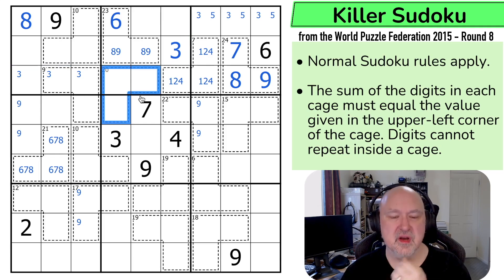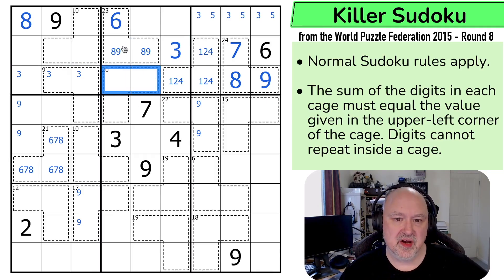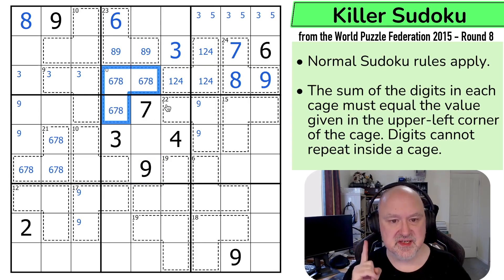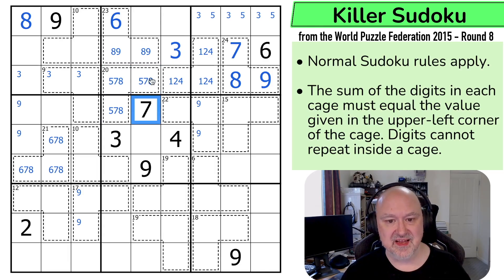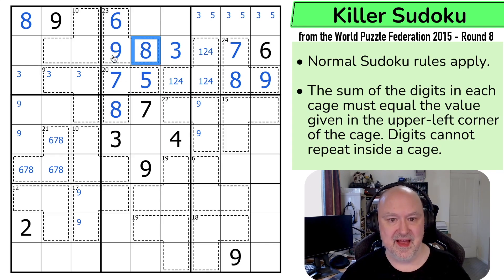I can't put a nine in this 20 cage, because I can't put a nine in either of those cells, and I can't put a nine here. So we know 6, 7, 8 sums to 21 — I have to reduce one digit by one. I can only reduce the six without causing a duplication, to a five. This is 5, 7, 8. That seven sees both of those, so that becomes the seven, the eight here makes that the five, that the eight, which looks up making that the nine and that the eight.